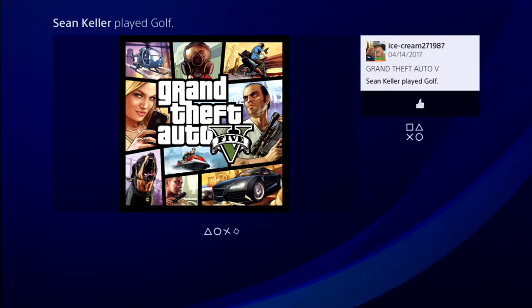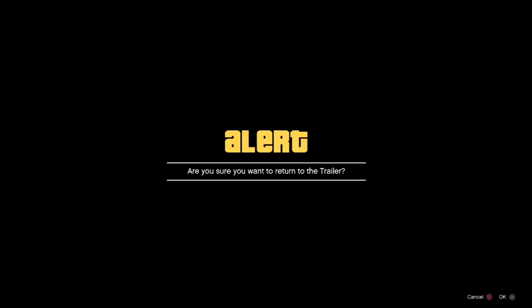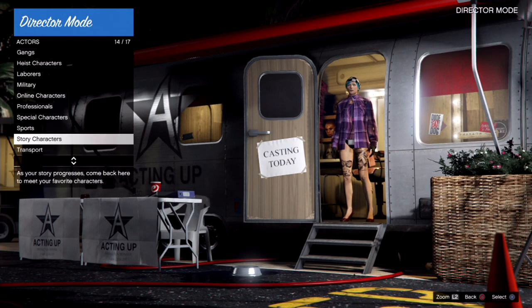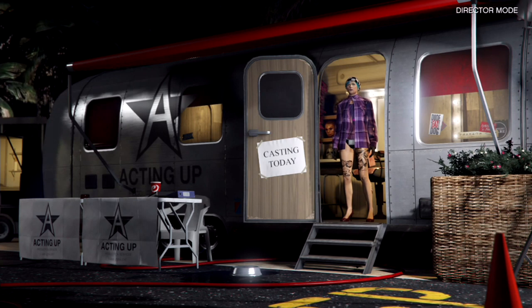Once you're here, go down to Start Minigame, hit X, and then circle on that alert — you're going to decline it. Now go ahead and hit circle to bring up the rest of the actor lists, go down to Story Characters, and select Franklin. From there you should have no menus and be frozen.